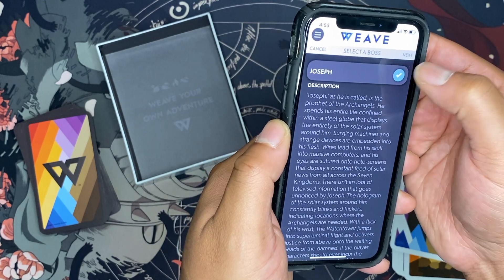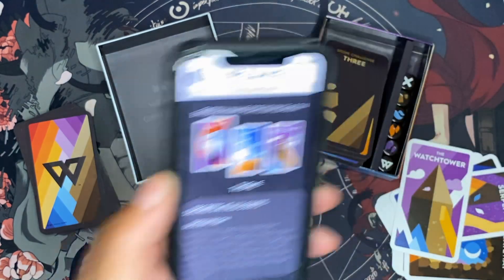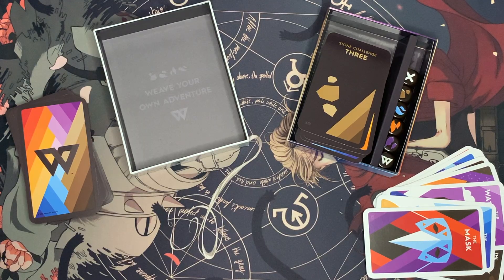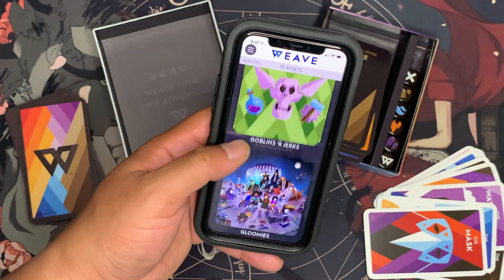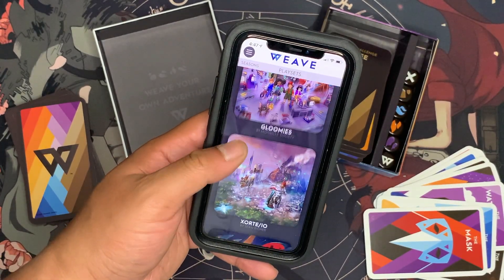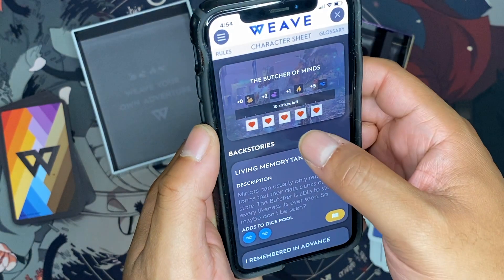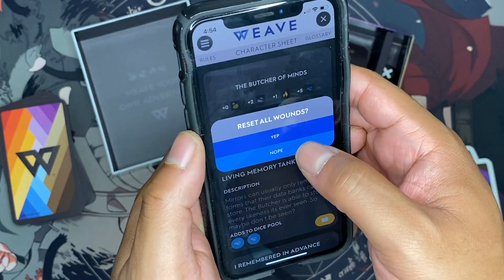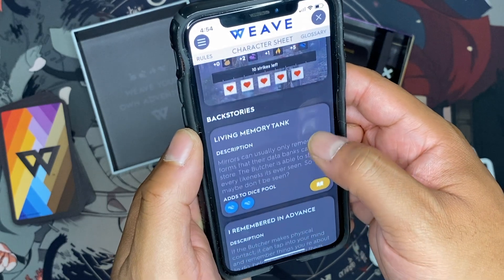If you've ever wanted to see what all the hype was about with Dungeons & Dragons, but were turned off by the deep fantasy lore of paladins and dragons, or the long setup felt like too much to sit through, you must try Weave. Everything from characters to locations and boss fights can be created in literal minutes. All you gotta do is pull a card, scan it into the app, and voila! Start your adventure on the go and save your character or plot notes directly into the app for next time.